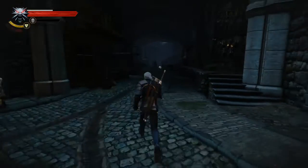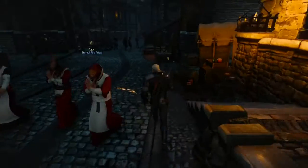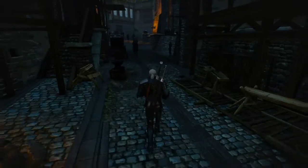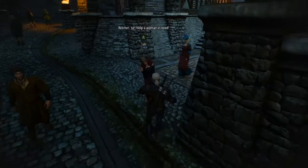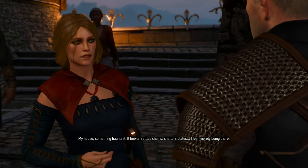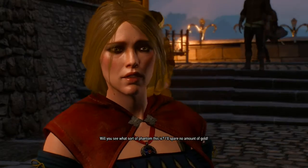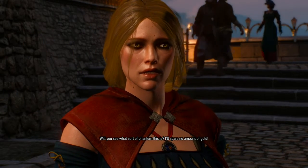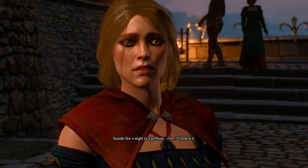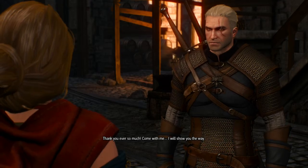According to the map I was looking at earlier, the person was up here to talk to — maybe this is Lucy. 'Help a woman in need.' What's the problem? 'My house — something haunts it. It howls, rattles chains, shatters plates. I fear merely being there. Will you see what sort of phantom this is? I'll spend no amount of gold.' Sounds like a Wraith or a Puffback. Fine, I'll tend to it. 'Thank you ever so much. Come with me, I will show you the way.'